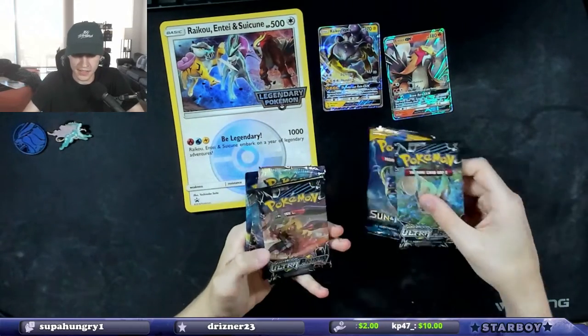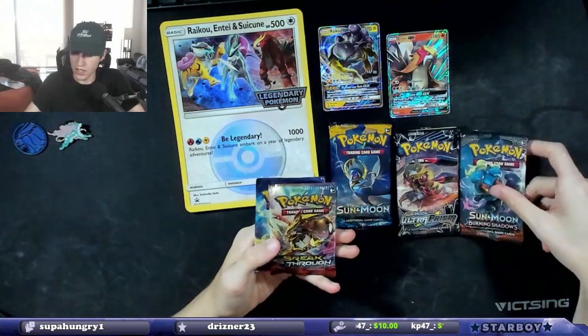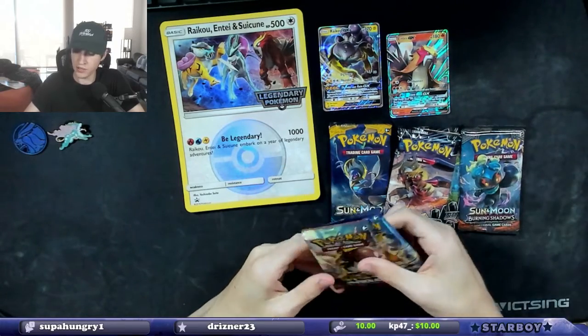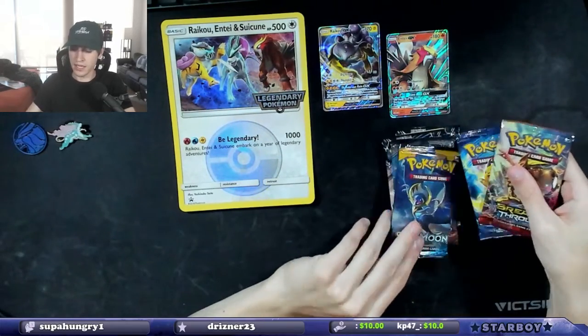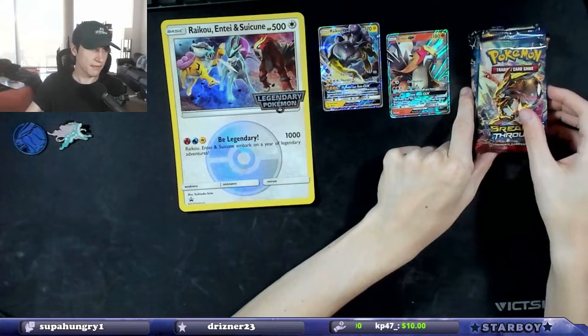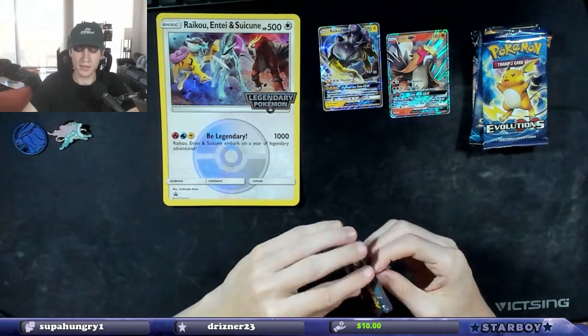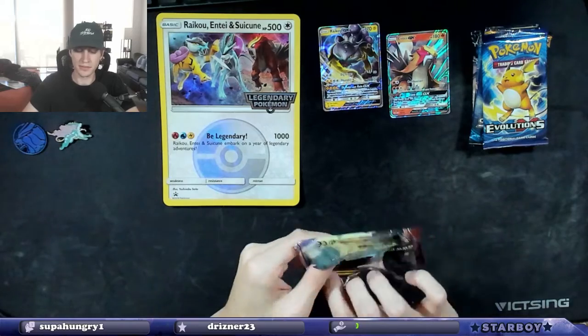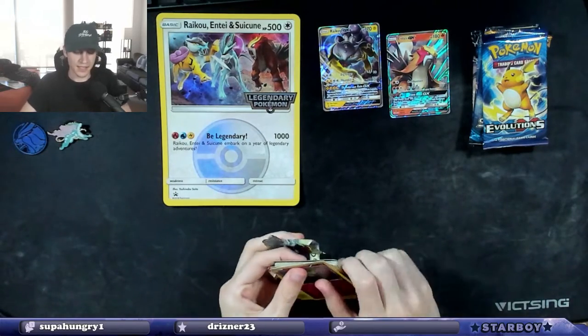We get Sun and Moon base, two Ultra Prisms, one Burning Shadows, XY Evolutions, and a Breakthrough. I'm going to do the XYs first. I want to do the XYs first. I gotta remember it's three energy for XY, four for Sun and Moon, because I always mess that up.